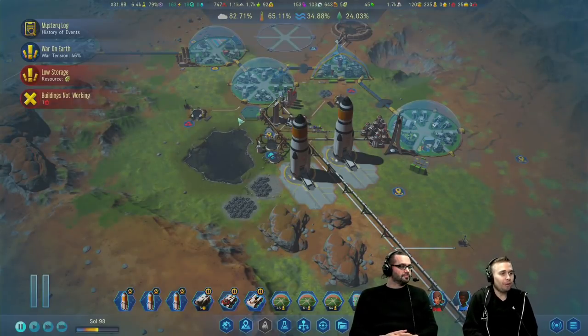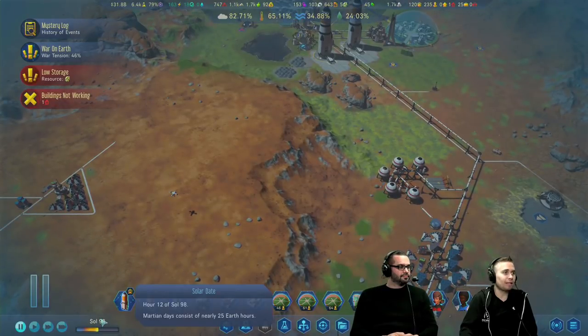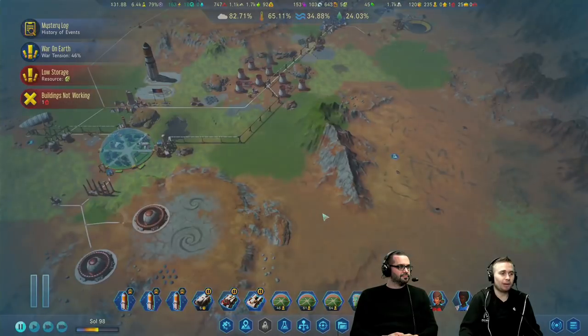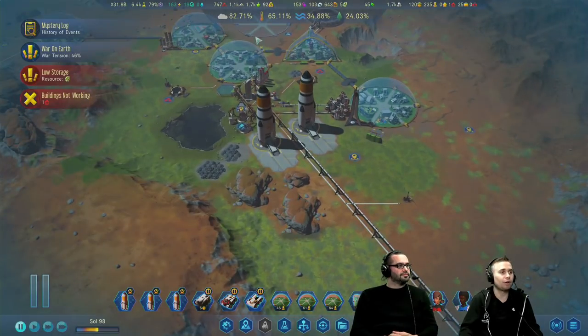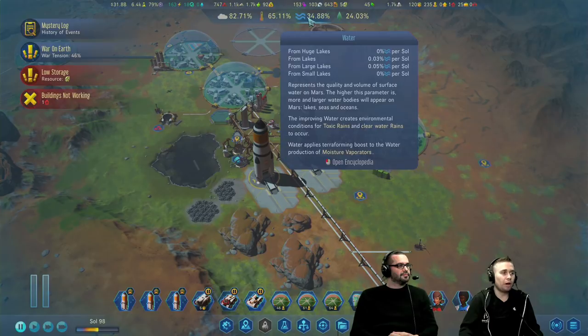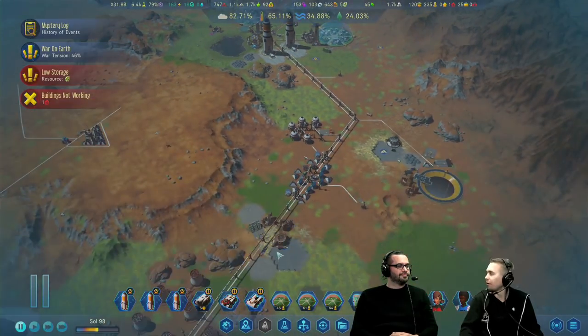This is a colony I've been building on my own. I'm at Sol 98, and you can tell this is taking a long time to get terraformed. I'm doing pretty good on progression — I've made it above the required atmosphere needed for surviving outside of a dome, but temperature isn't quite there yet. Water I've started getting out, but vegetation I'm still pretty low on.